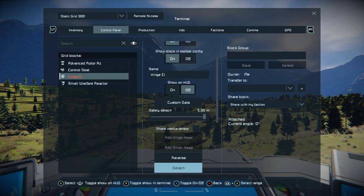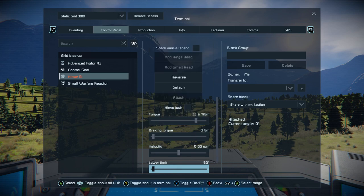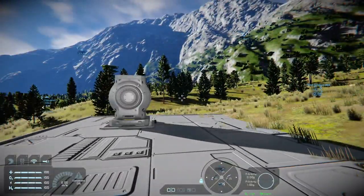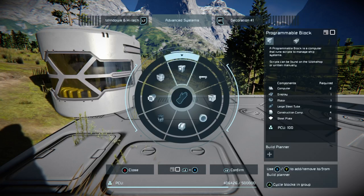You could put share inertia tensor on this one — I suggest putting it on if you're using a mobile grid. On a mobile grid with custom turrets it can cause phantom forces and your ship will pitch and twist and do all sorts of horrible things. Let's set the lower limit to zero and mess around with the custom turret controller.